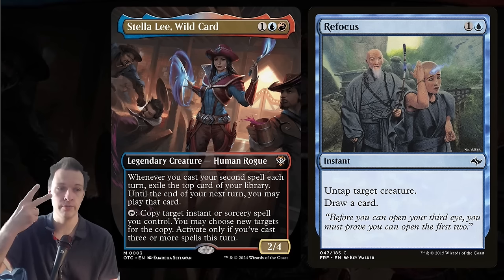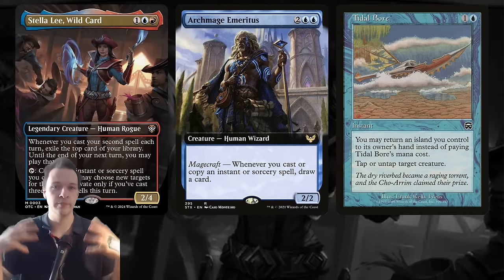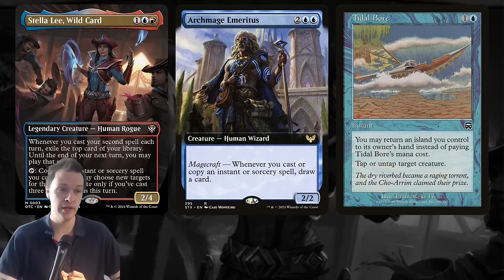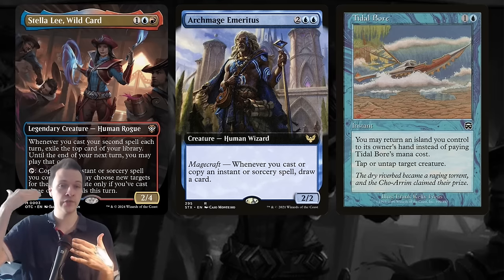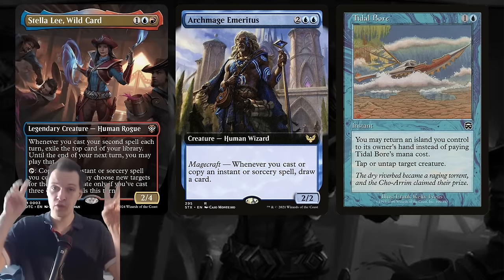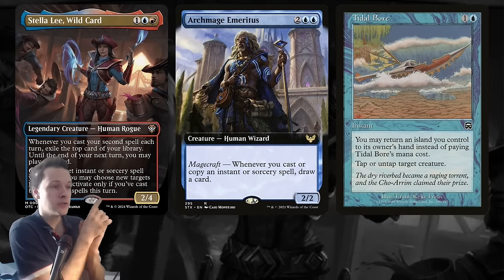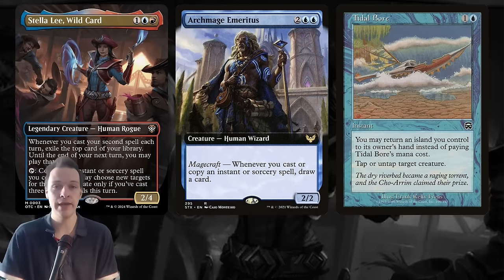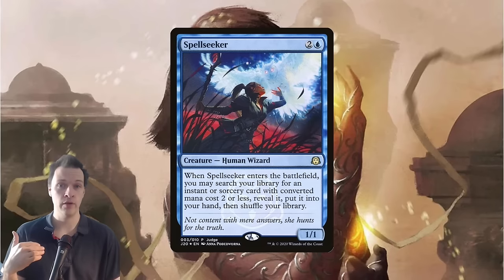We have Refocus: two mana instant, untap target creature, draw a card. And there are more ways you could sculpt this concept. We also have Tidal Boar — instant, two mana. You may return an island you control to its owner's hand instead of paying its mana cost. That could be great if you just need to cast that third spell, since Tidal Boar could be free. It reads: tap or untap target creature. However, it will only work if you also have Archmage Emeritus, because you need that card draw trigger from the Magecraft ability — otherwise you're just untapping and tapping forever.